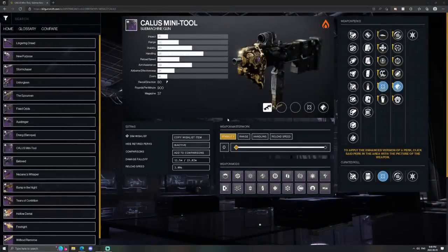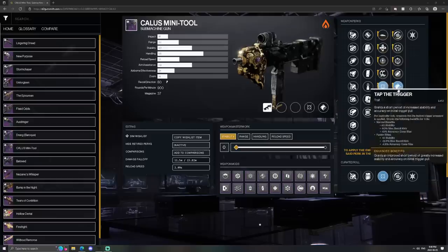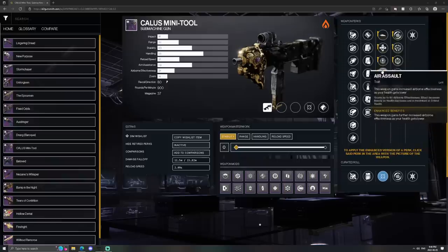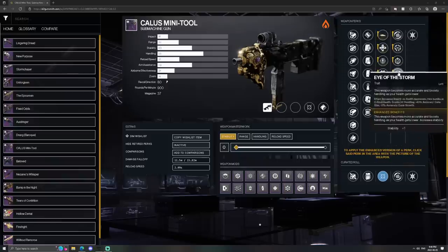Hey, what's going on guys? WALLA here. Today we'll be using the Kallus Mini Tool. This is a submachine gun I was pretty happy with coming back because it is lightweight and it also works with Mita Multi Tool if that's something you want to use. It does have its own special frame, which is really cool. Perks actually aren't too bad on this gun — it has Tap the Trigger and Moving Target, which is a nice combo, but it also has other stuff like Air Assault or Slideways, which could be pretty solid too.